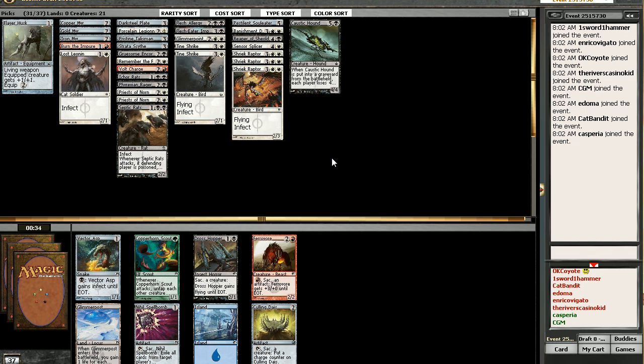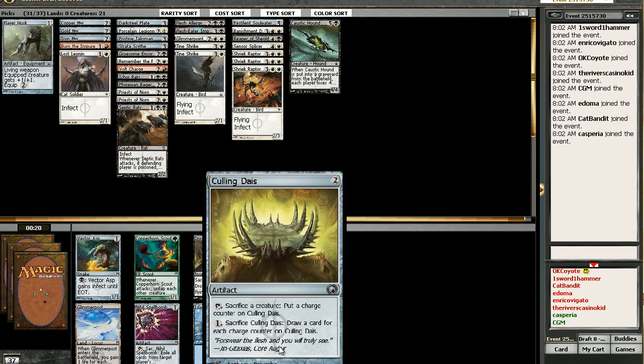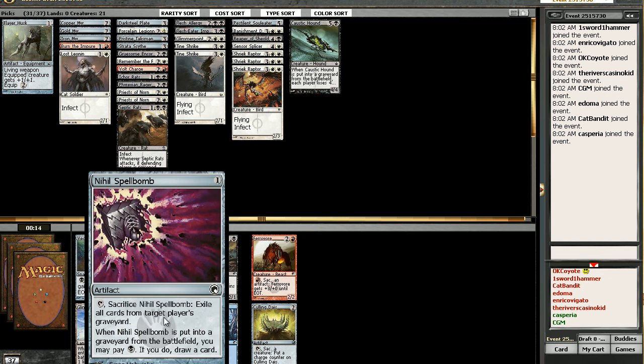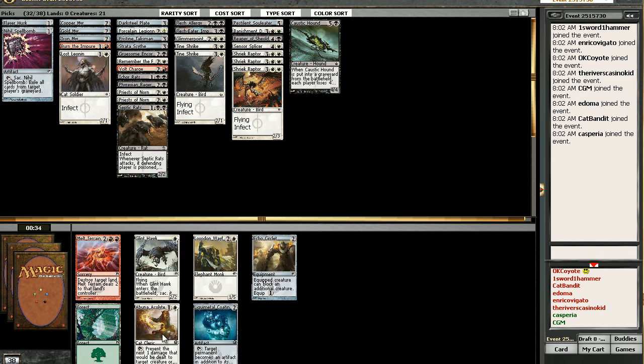It's not gonna be Vector Aspen. Maybe a Nihil Spellbomb just for card draw. That'll help — and it's a creature sacrifice outlet. Card draw. This'll help against those pesky Remember the Fallens and Morbid Plunders too. It's a little more useful now that we've seen the other sets in the block.